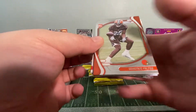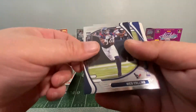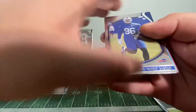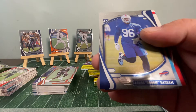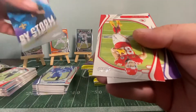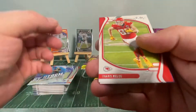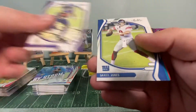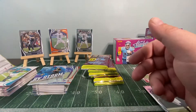Pack: Dimitri Felton rookie, Nico Collins rookie — put those two together — Boogie Basham rookie, Ian Book, by storm. Travis Kelce, Dalvin Cook, Daniel Jones, Tua. Nothing.